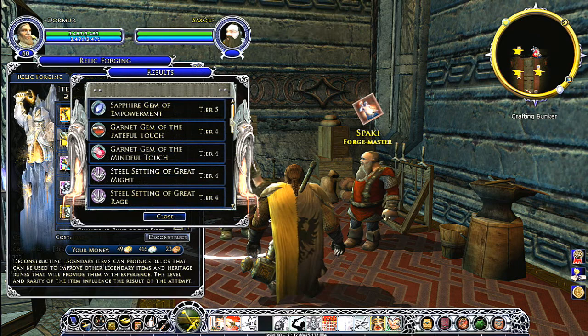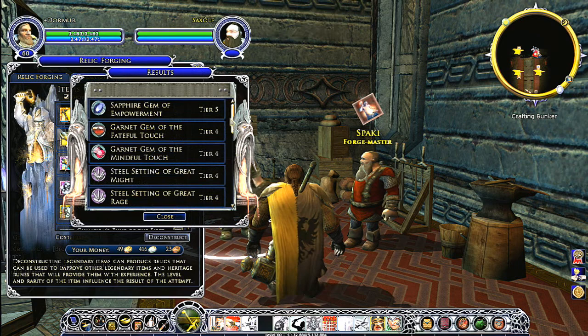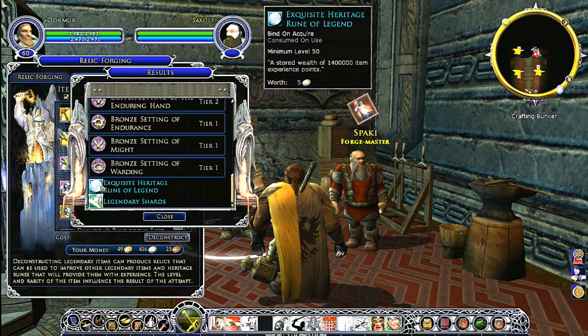We also have things called Heritage Runes. A Heritage Rune allows you to recover half of the experience points that you've gotten on a particular weapon, even if you deconstruct it.